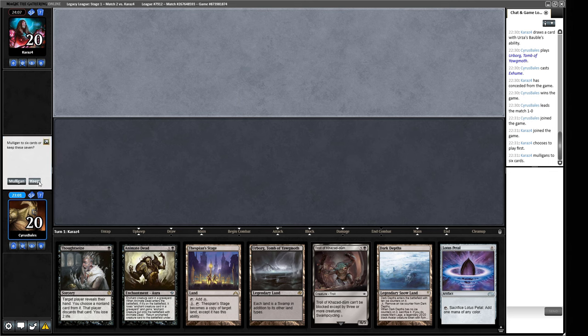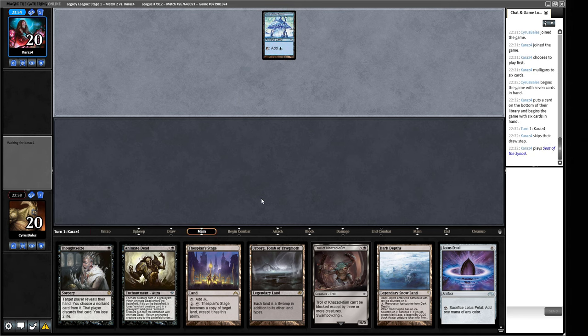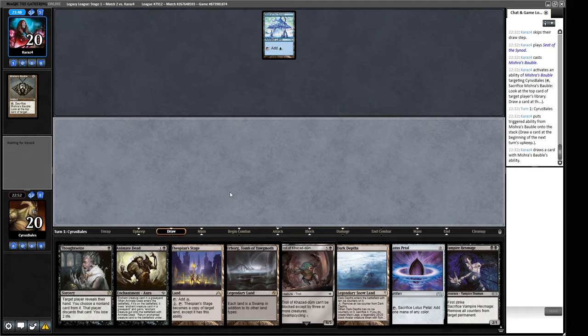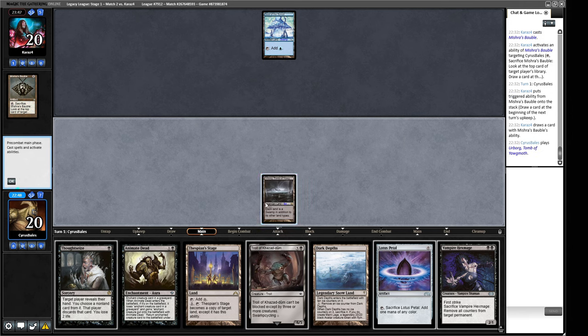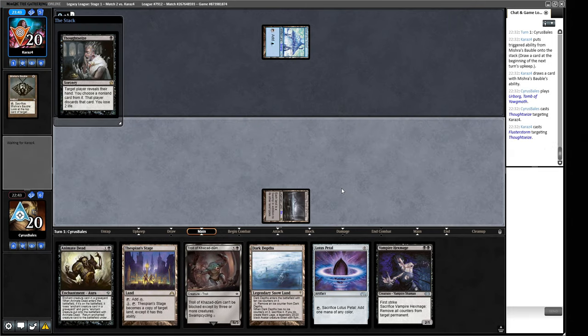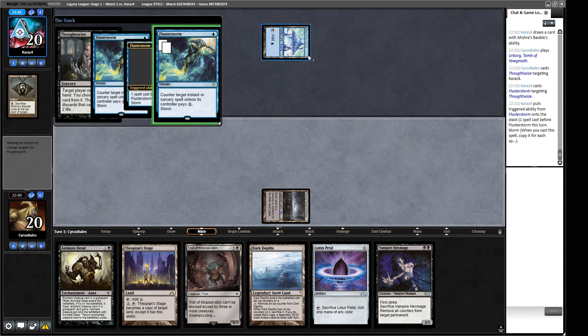We have turn one Thoughtseize or turn one cycle Troll. This is pretty good - we can turn one cycle Troll, Thoughtseize turn two, Animate Dead turn three for the 20/20. Sign me up! Seat of the Synod - Bauble cracking. Oh wow, things have just changed slightly from where we were. Let's Thoughtseize our opponent - we got Brainstorm or Flusterstorm. They didn't have an artifact but okay.